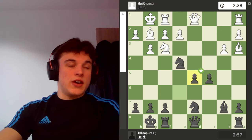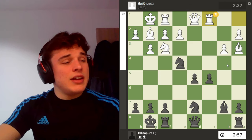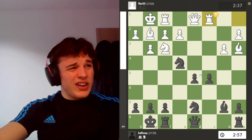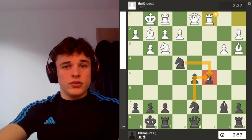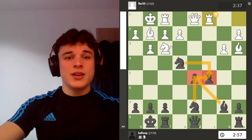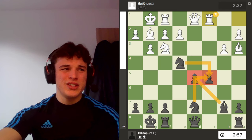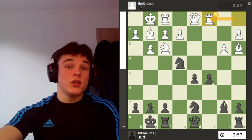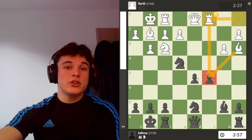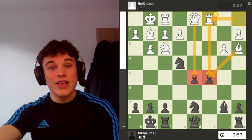If I advance one pawn, the other pawn could be weak, and vice versa. Because obviously pawns don't defend backwards. So you have rook c1. But in this position, the pawns are actually quite strong, because this pawn's defended well and this pawn's defended well, and my opponent's pieces can't really exploit them very well. He plays logically, putting pressure on the pawns with his pieces, but he's going to have to prove that it works.